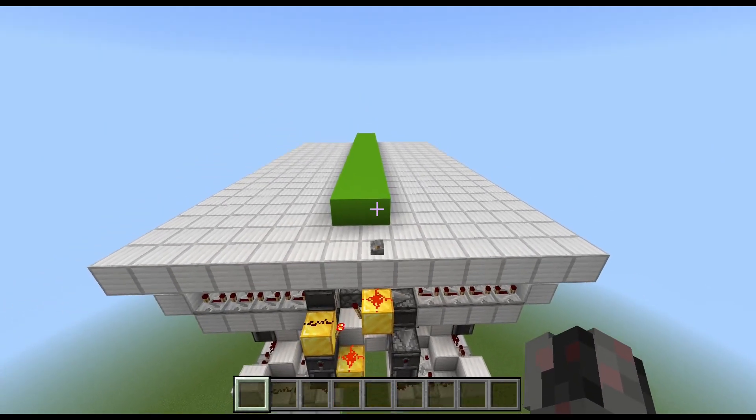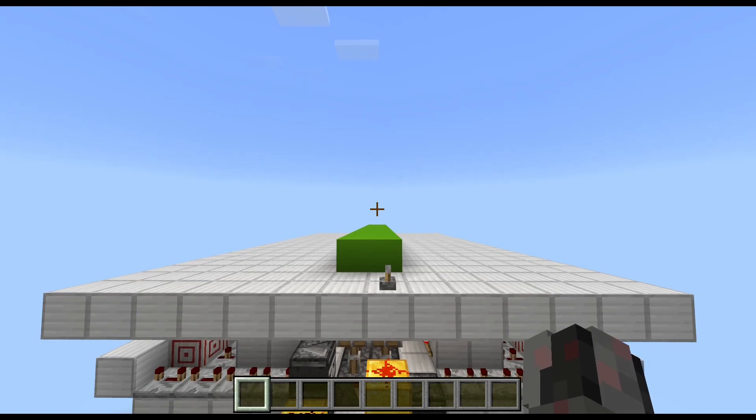And with that we have now reached the end of this tutorial for my two-block-wide infinite expandable floor pop-up block swapper. I hope you enjoyed it. I wish you a nice day and I'll see you.